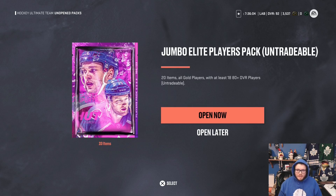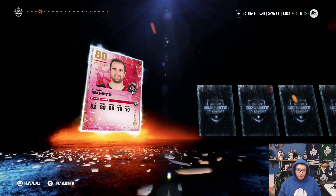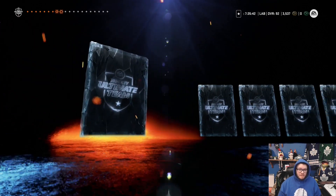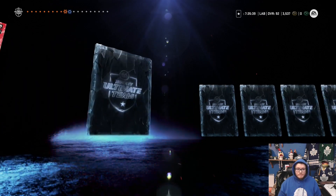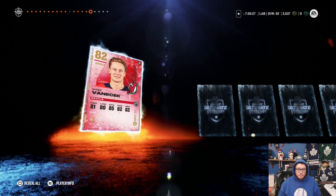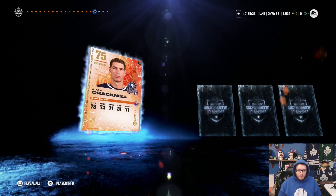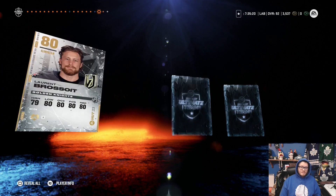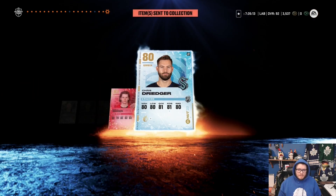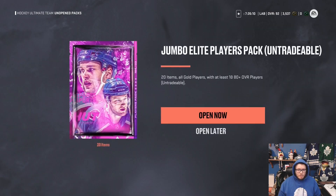Now the two jumbo elite player packs — this is where I'm really hoping to get my three purples. 18 80-pluses, so we're going to be looking at a lot of really good cards for sets and maybe power-up collectibles to get into Sundin, because I really want to level up Sundin. But purple is really what we're looking for. An 85 would be really good for Simmons and for Taveras. Hopefully the Leafs can play a lot better than what we've been seeing.